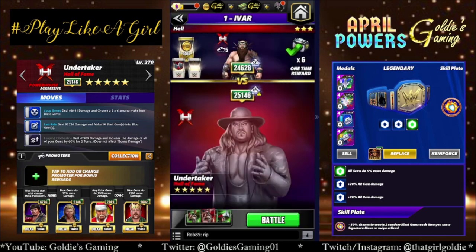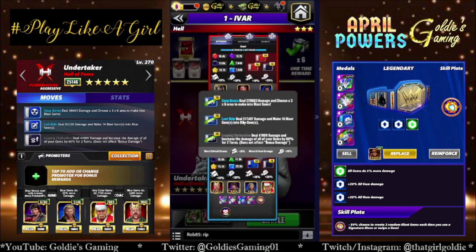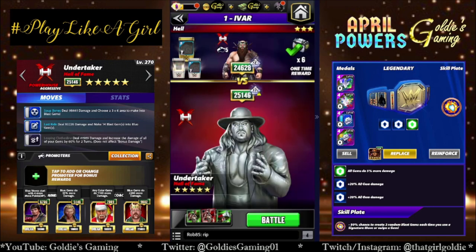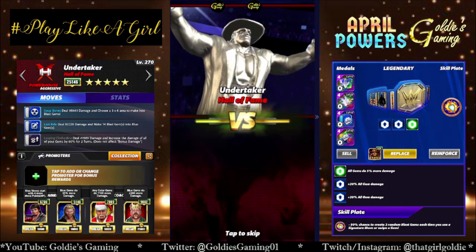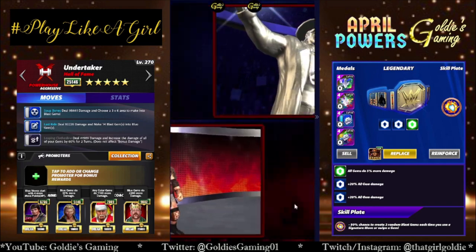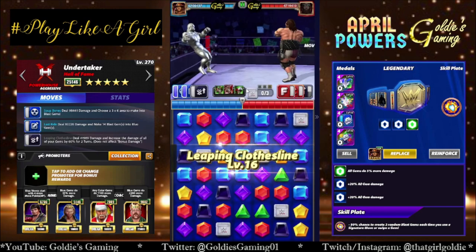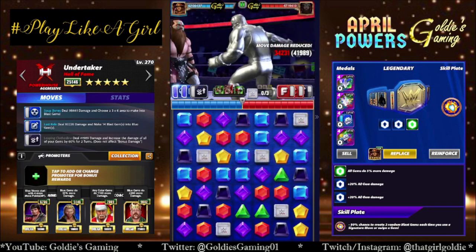That's going to help us fill the board with blast gems, turn them blue, and the blue moves are going to refill themselves, which is great. Now that everyone is in their proper place, let's take a look and see how Mr. Silver Taker does. That's such a cool ring entrance — just stands there like, 'acknowledge me,' the original acknowledge me. Leaping Clothesline!